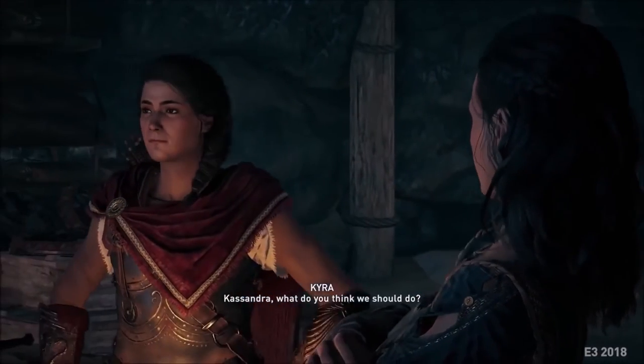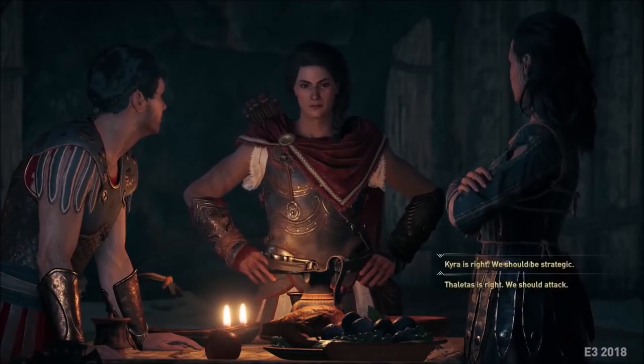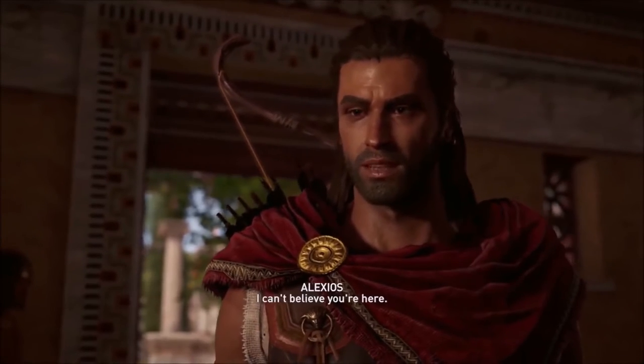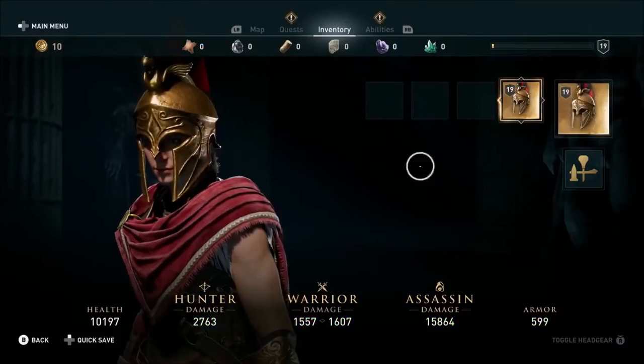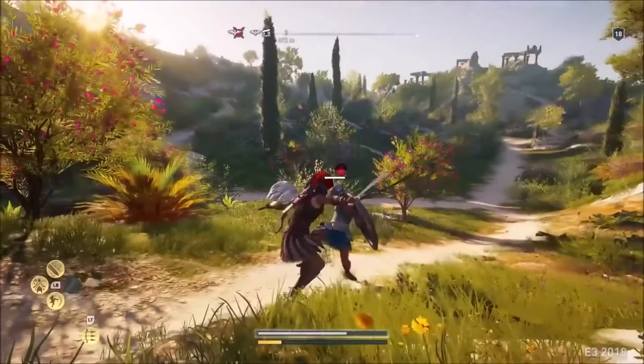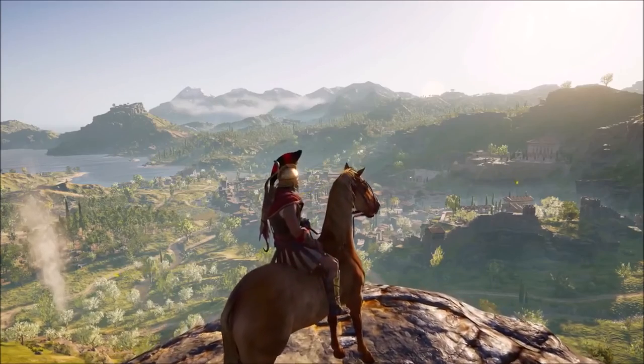Player choice is a motivator — it connects you with what you're doing. The game is talking to you and you need to respond. Player choices are felt in dialogues but also felt in the world: the playstyle you choose, the mix and match of abilities, who you interact with, Sparta or Athens — what you want to do as a player. You decide, and it's your choice.